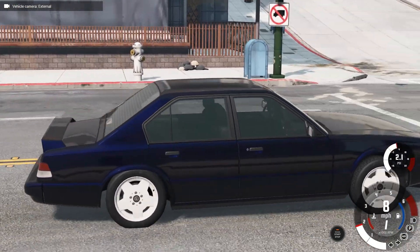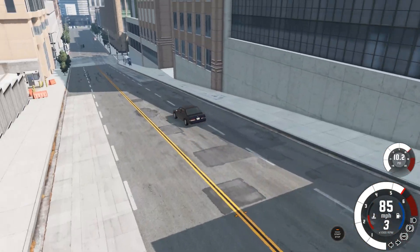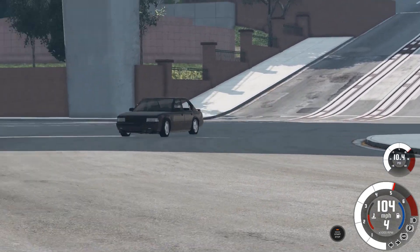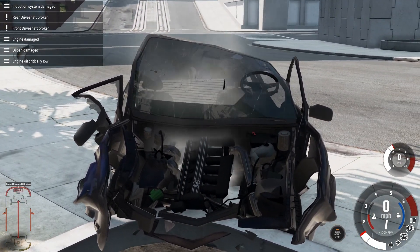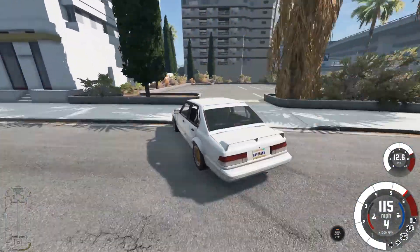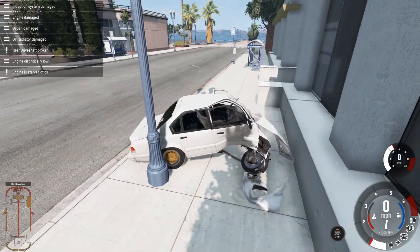Look at this bad boy - taking off, passing by the diner, using this external camera as we fly down the road. Catching a little bit of air but not too much as we head into the major takeoff point next to the hospital. Flying down and slamming into the curb once again. We got some gold rims, a nice spoiler on the back, catching some serious air, wrapping ourselves almost around the light pole. At least we kept our doors on.